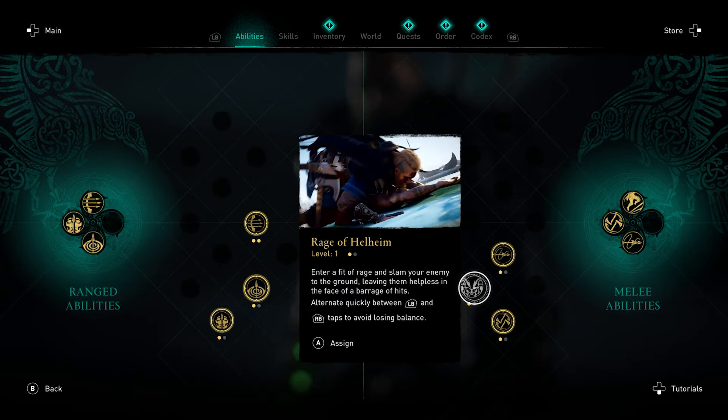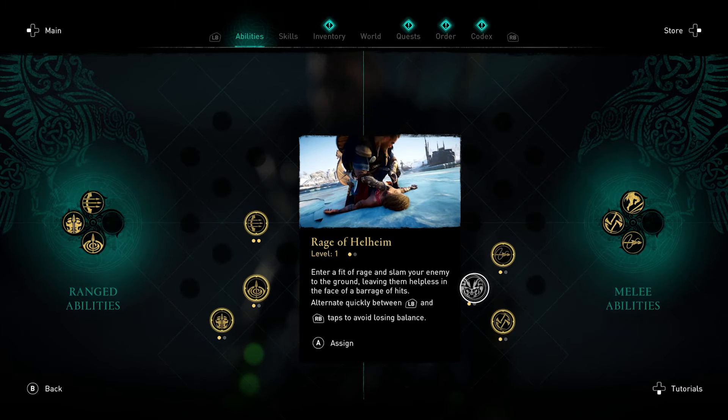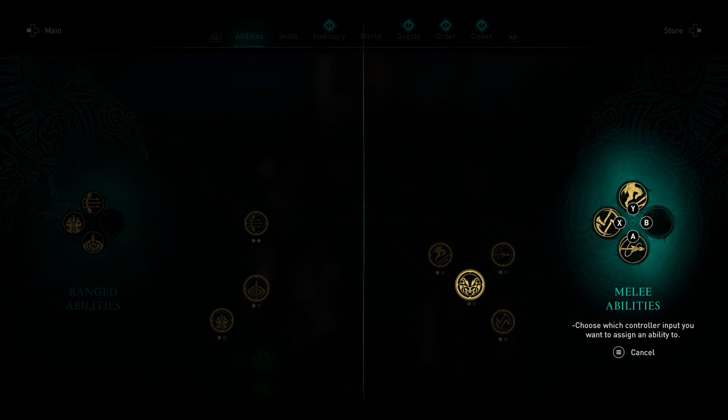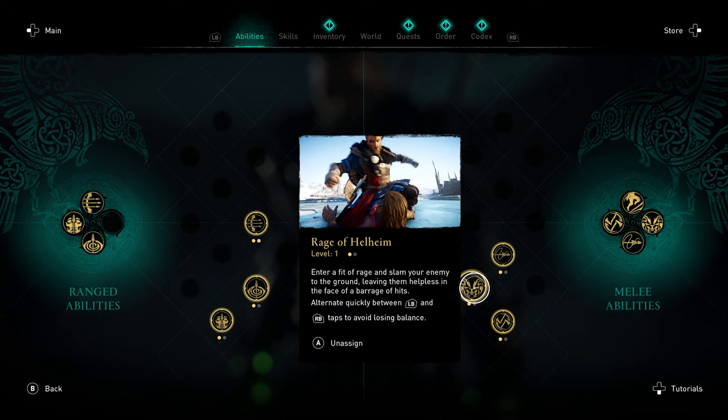The Rage of Helheim ability lets you tackle an enemy and then time your attacks to deal a ton of damage. We're going to use this in a little bit, but let's go ahead and assign that and move on to the next location.